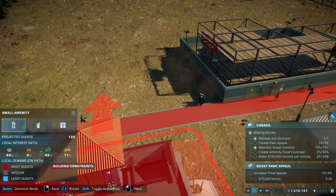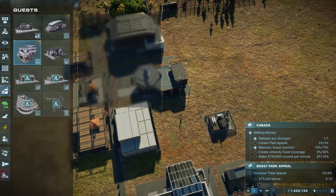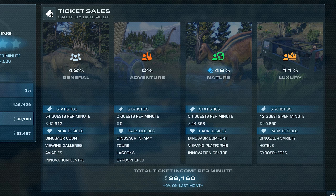As your park grows, so will the need for more services and amenities. So keep on top of this and build everything up at once, to avoid being held back by a certain thing. Your guest type will also change based on different attractions, so periodically check in on your amenities to make sure they are as optimized as they can be.